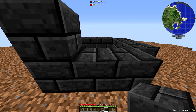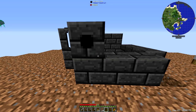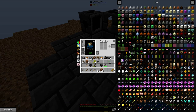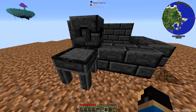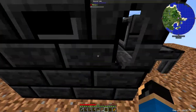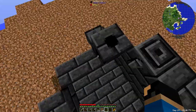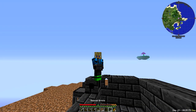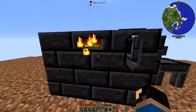I have a smeltery controller here, a seared tank which I'm going to put the lava in, and a smeltery drain. I need five more blocks to finish it. You also stick the faucet on this side and put the casting table and basin below it. I ran out again — I thought two and a half stacks would be enough but it's not. Okay, this last batch should be enough. Let's place the final few blocks and that should be it — I should now have a smeltery. Yes!